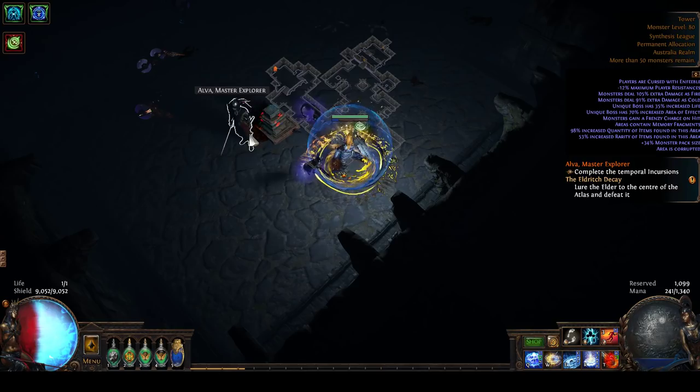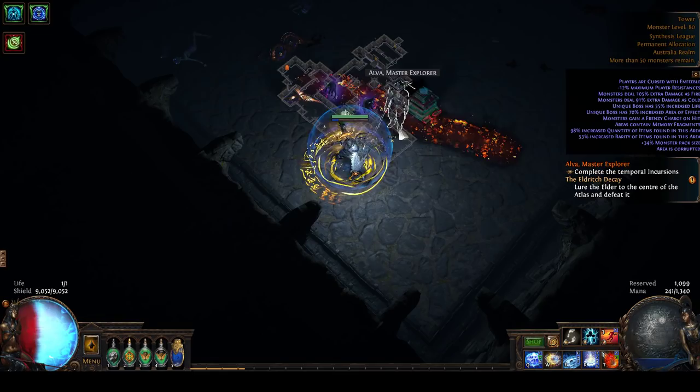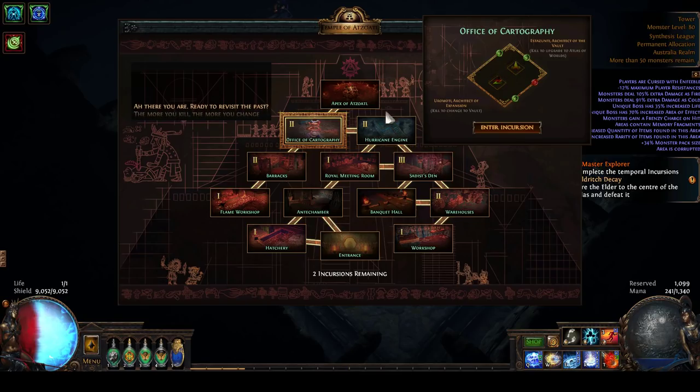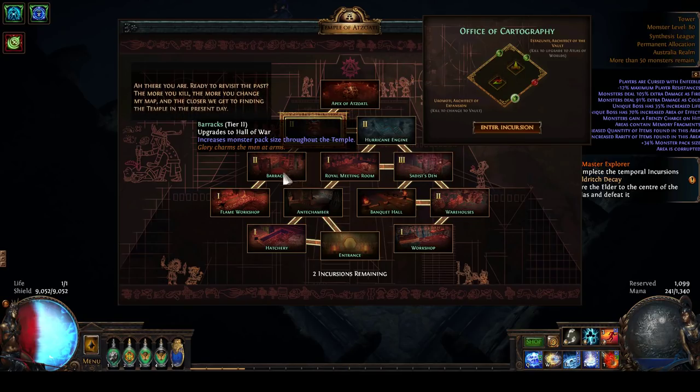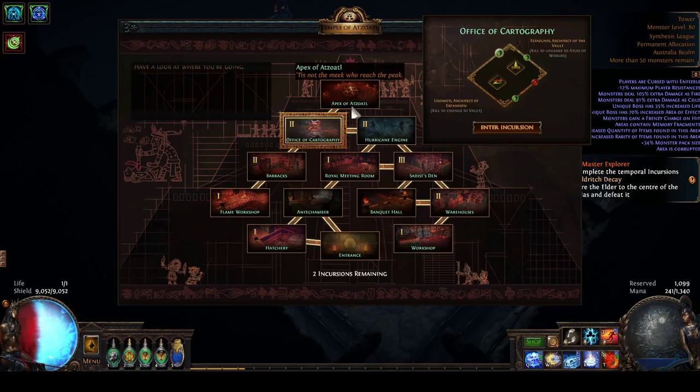She'll appear three times in a map usually, sometimes twice, and in this map she'll be here twice because of my progression status. When you talk to her she will show up a dialogue where she'll present this temple that you can see here. You'll see down the bottom of the counter that there's two incursions remaining - at the start that counter will be at 11.